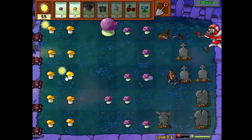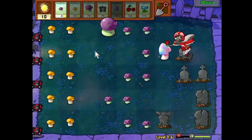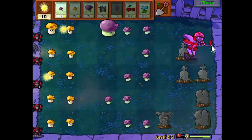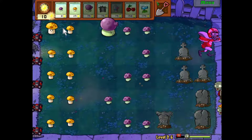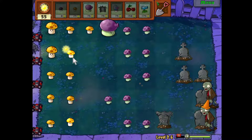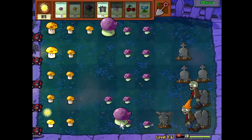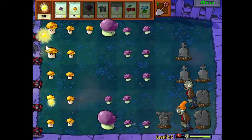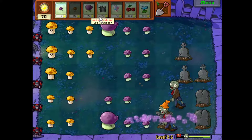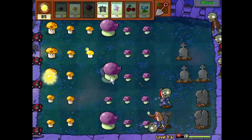Okay, you get to see a hypno shroom in action — it'll turn him around. And if there were zombies back here behind him he would eat through them, and because he's so tough he can actually do some damage on the guys behind him. So those hypno shrooms are awesome if you have a big wave coming and you manage to get the football zombie with one, because it will knock that whole row out pretty easily.